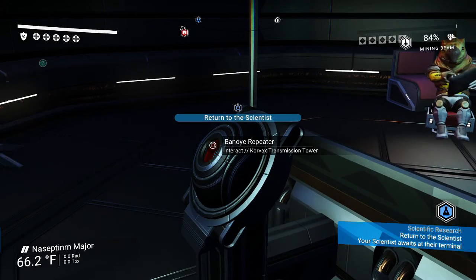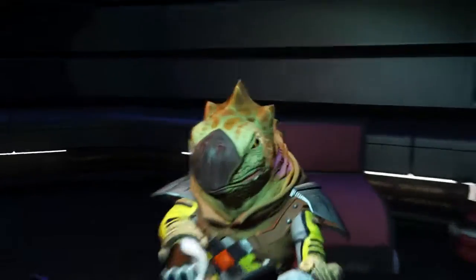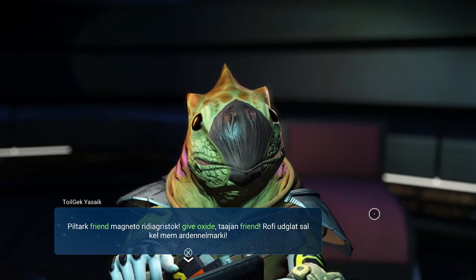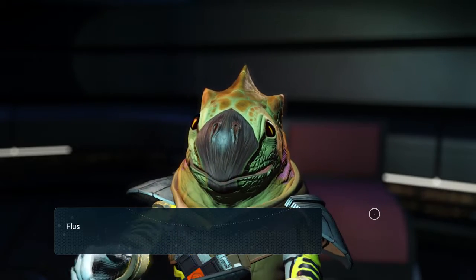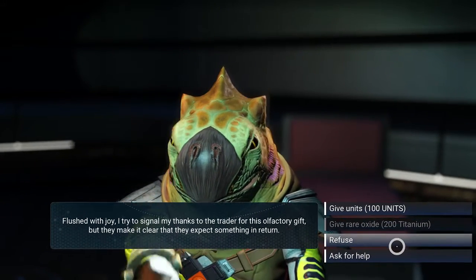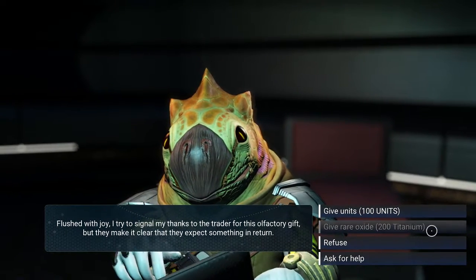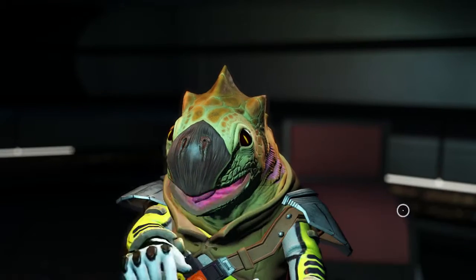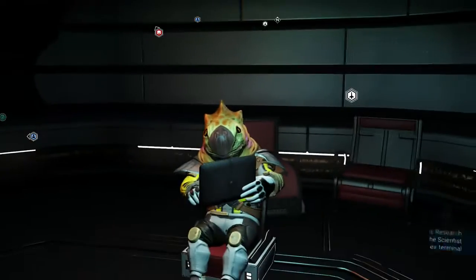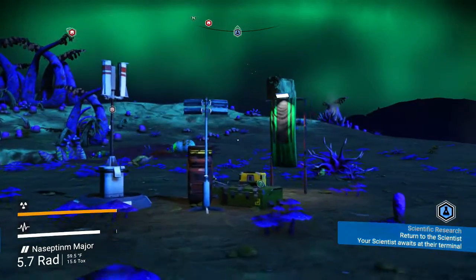There is no reply. Return to the scientist. Give oxide. Rare oxide — I don't have that. Just give it to him. I don't have it. So give him a hundred units. He gets mad and takes it anyway. Thank you for your money, go away. That's not what I wanted but I'll take it, so go away.